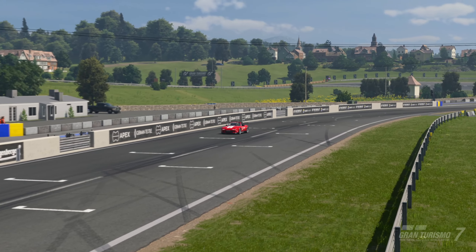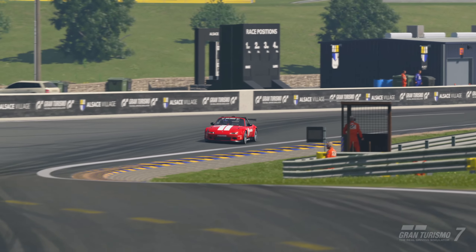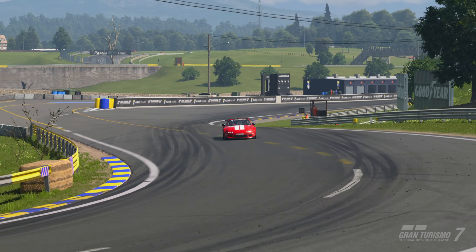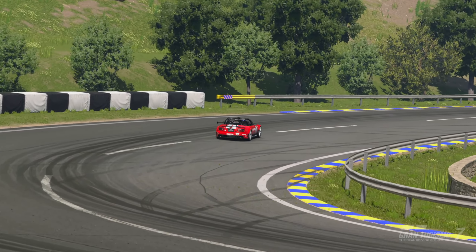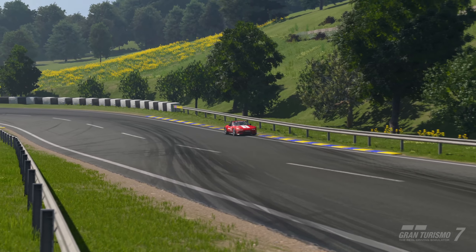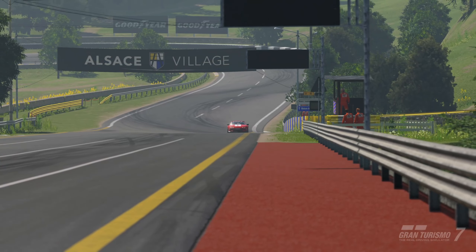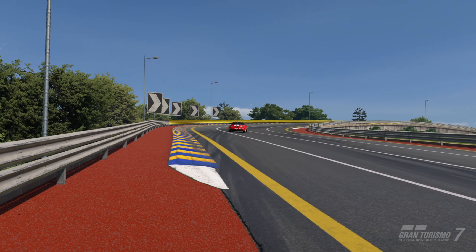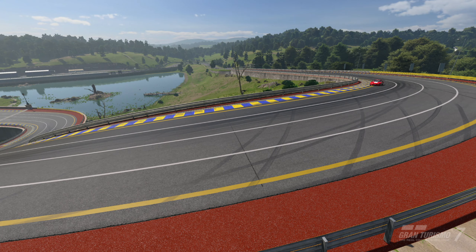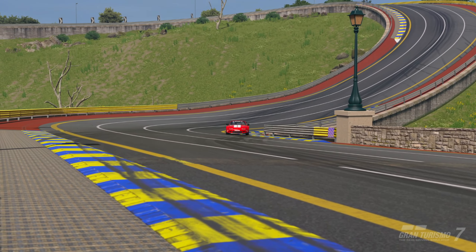Welcome back to another video on the channel. Today we're back with another track guide on Gran Turismo 7 - a track guide for the Nations race coming up on Saturday in the Mazda touring car at the very short Alsace village track. This is a new layout for GT7, so I wanted to get this guide out to help as many of you as possible. I went on time trial very quickly last night and did about 10 minutes, not many laps, but we managed to get a reasonably solid lap in.